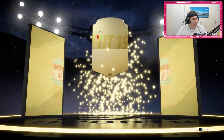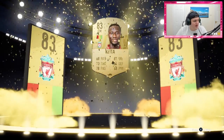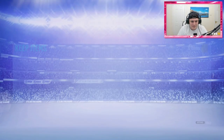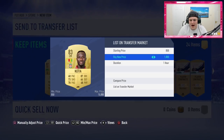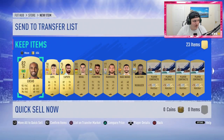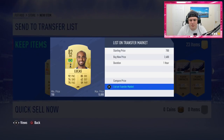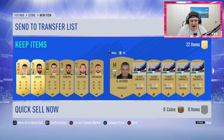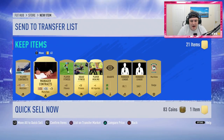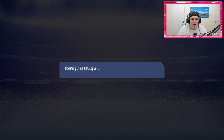The board drop gives us Nabby Keita - not bad, we'll take that. Checking the market, he's going for 1.5k - yikes. Hello, we've got Lucas as well, not bad at all! I'll list Nabby Keita for 1.4k since he was 1.5k 11 minutes ago. Lucas is around 3k so I'll list him for 2.6k. I'll discard anything else and store the rest in the club.